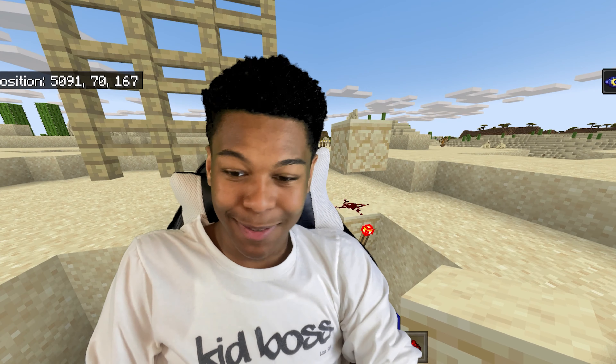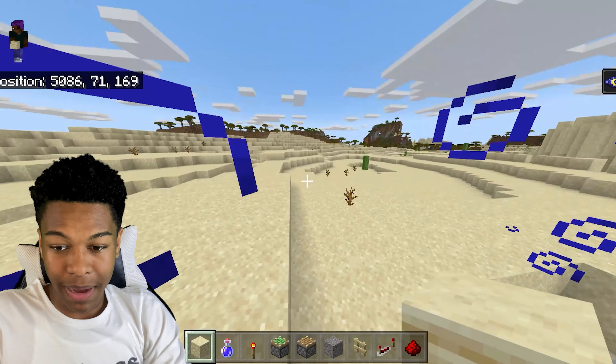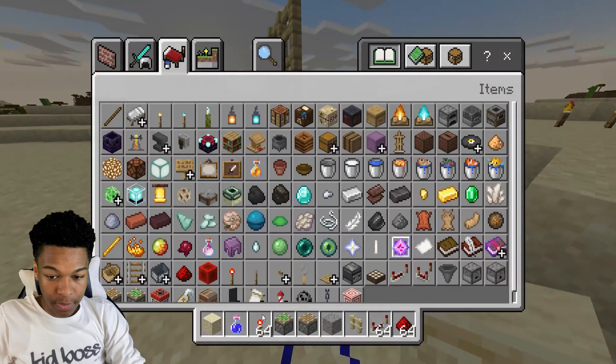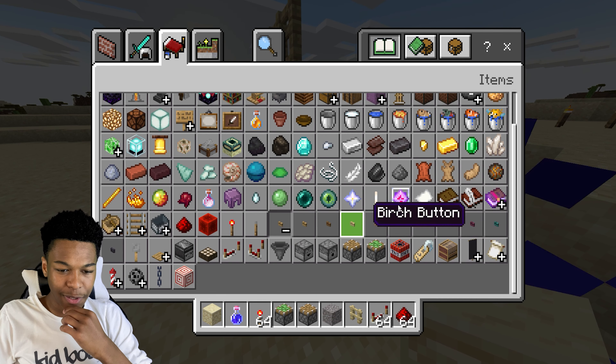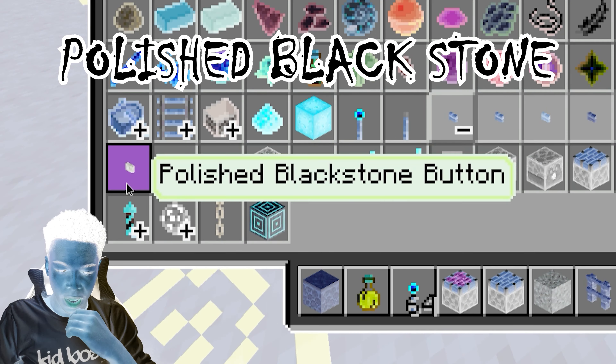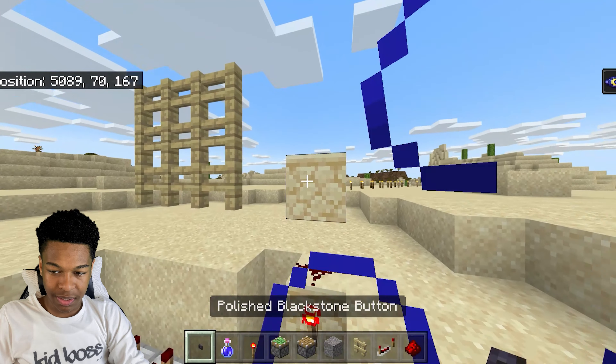We're done with the bottom half now. We're gonna take a button — what's the best button for the desert? I've been using light stuff for this whole thing so I want to switch it up. I'm gonna choose polished blackstone — I like the sound of that. Put the button on this side of the thing.